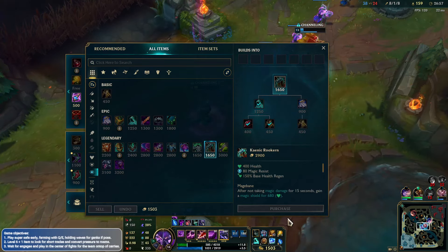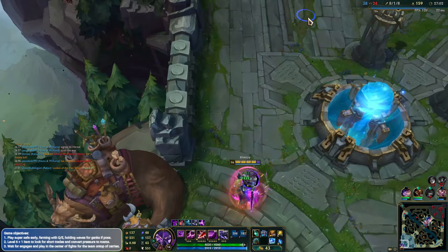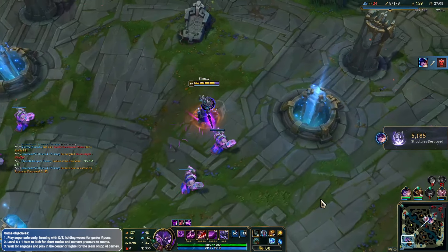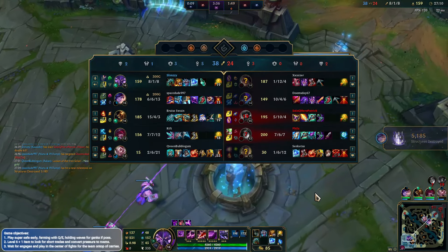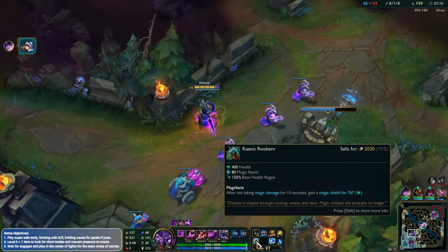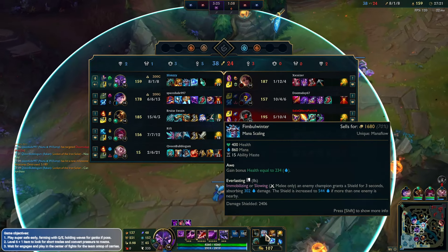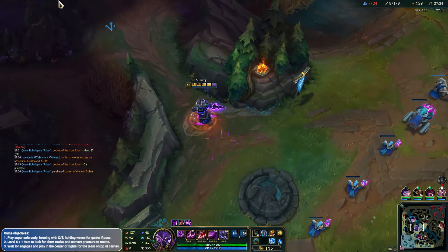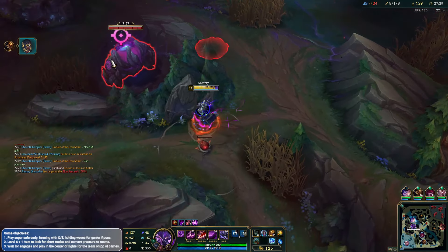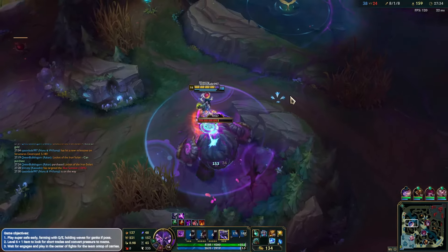We're just going to get the Runic Bulwark rather than the boots - because who needs boots. That was insane, really really good stuff. We were actually in like a 2v3 and then Carl came which made it a 4v3. We got 2 kills - one onto Viktor, one onto Kha'Zix. So hard to kill actually. You get a big shield from this now as well, so Viktor's damage is going to not be there - he's not going to be able to do as much to us. Getting this blue buff is going to be huge.